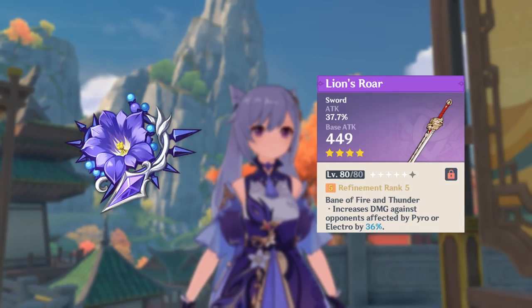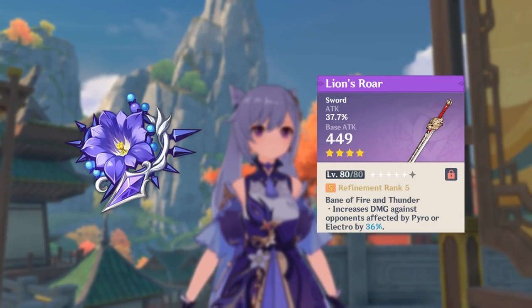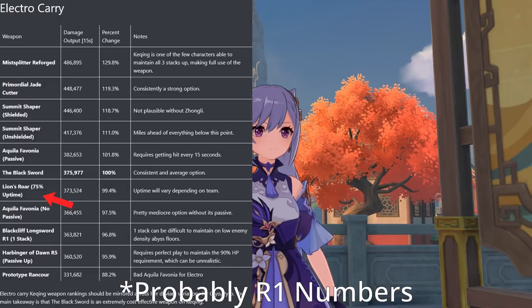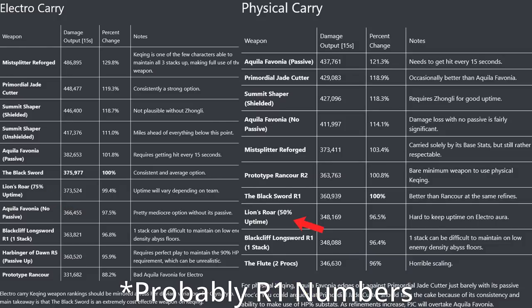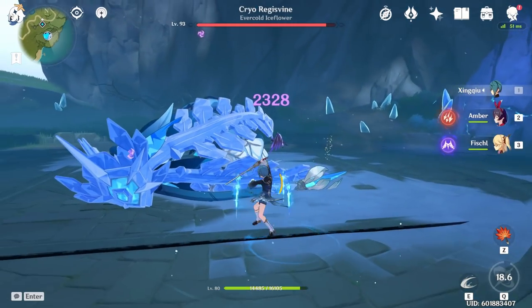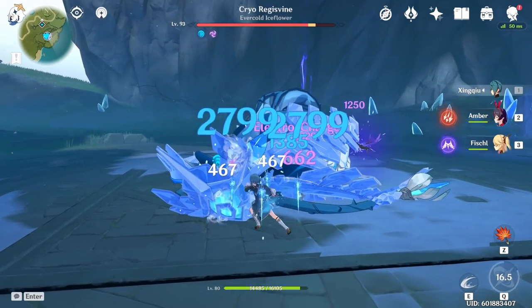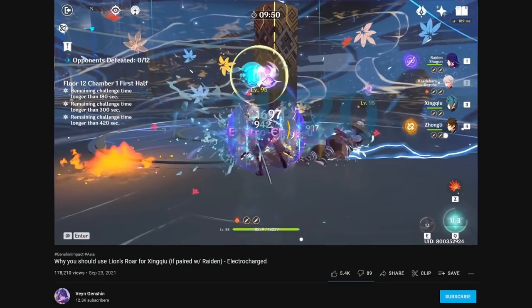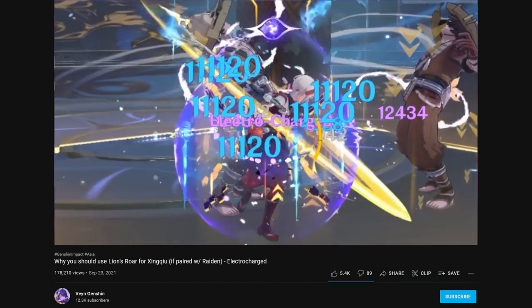So you're probably wondering where does that leave Thunder Soother set as well as Lion's Roar and Keqing, since they don't affect transformative reactions? Simply put, the damage increase is significant enough for that really not to matter. Lion's Roar remains a strong option not only for Electro Keqing, but also physical Keqing as well. Xingqiu, even in an Electro-Charge team, will still benefit from Lion's Roar due to the increase it gives when enemies are affected by Electro. And with a bit of resistance shred, it's absolutely disgusting.